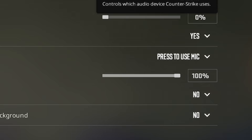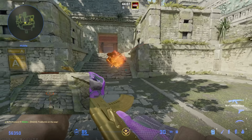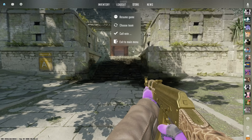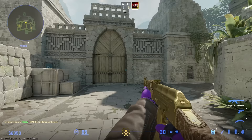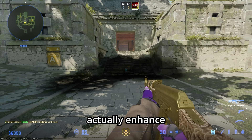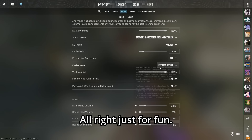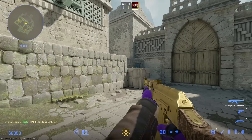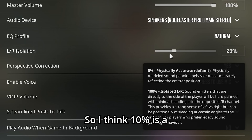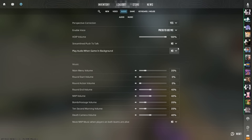Crisp enhances mid and high frequency bands; smooth reduces them. You can go with either or just use natural, which is pretty much what CS:GO was like. For L/R isolation, it's basically the audio you'd expect from Counter-Strike. At 10% it seems to enhance the surround sound a little bit — cranking it to 100% is too much, so 10% is a good middle ground. Leave on perspective correction.